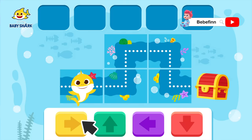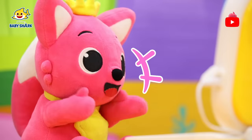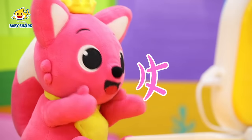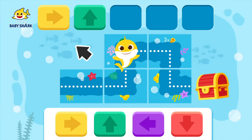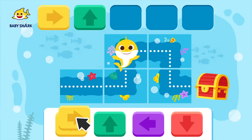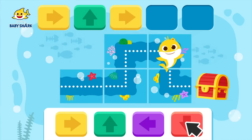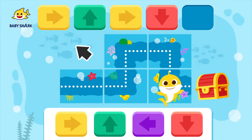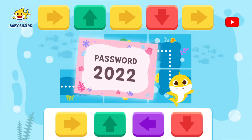Brooklyn and Ping-Fong start coding the path to the treasure chest. They move right, then Ping-Fong warns that going right again leads to a dead end — it's one space up. They move right once, then right again, then one space down, and finally one more space to the right. They reach the treasure chest: 'Yes! We got the password!'